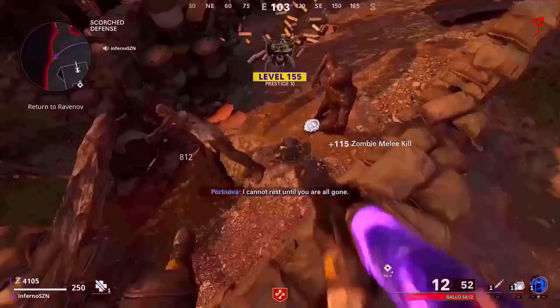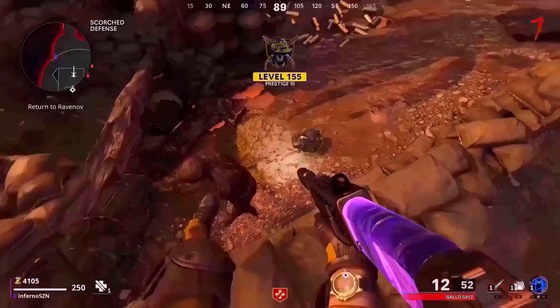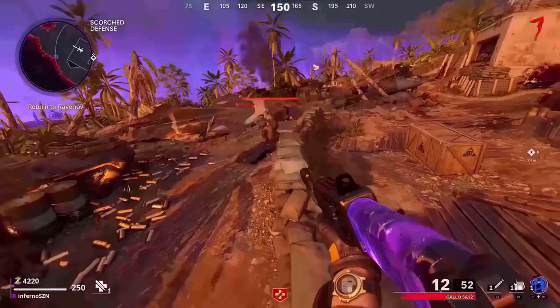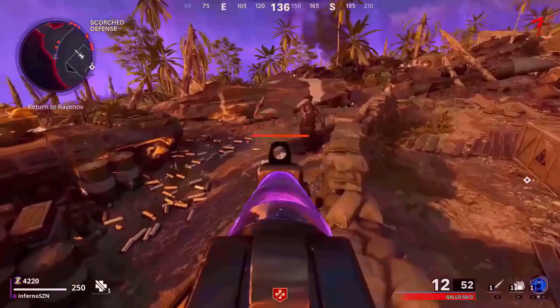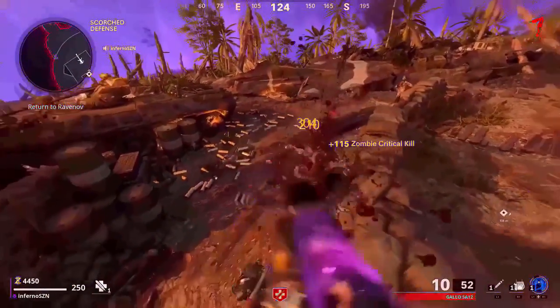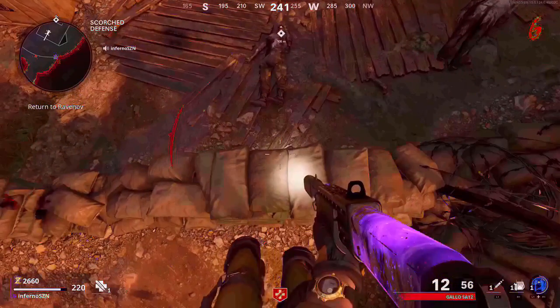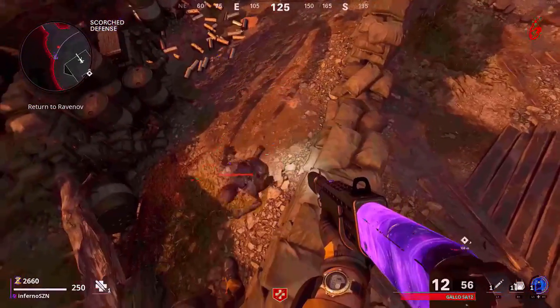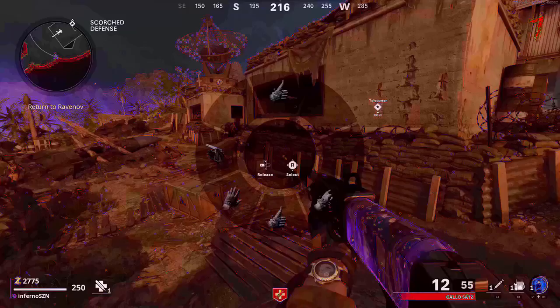The next glitch is a pilot glitch. This glitch is extremely simple and it doesn't require anything else. All you want to do is make your way to the Scorched Defense, come over to these sandbags, then you want to look where I do, go where I do, jump and mantle up on this thing, and move a little bit backwards. If done correctly, all the zombies will walk towards you and they'll pile up right below you.